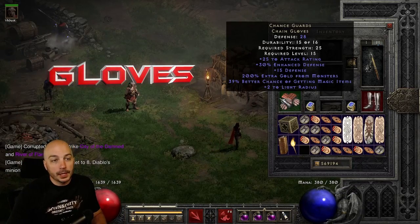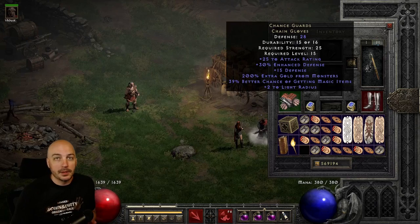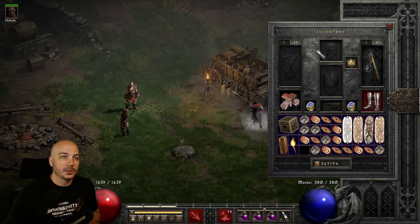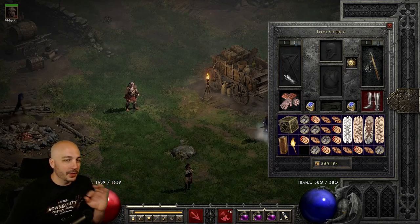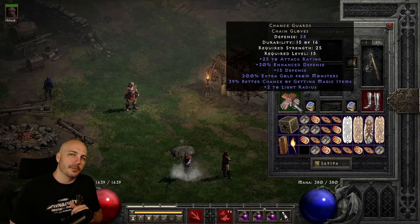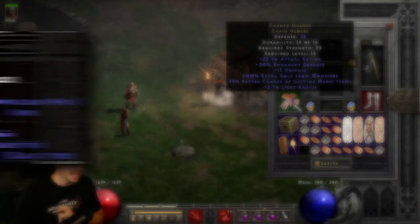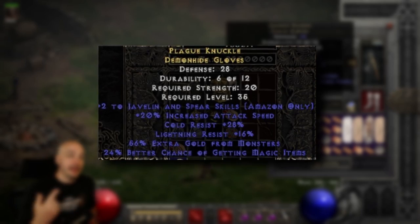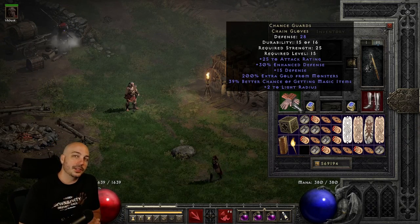We've got a couple more gear spots - we're going to the gloves, and Chance Guards are an absolute go-to. If you're a caster, a lot of times you'll have Mage Fist or Trang's Gloves, or a Nova Sorceress using Frostburn. But if you're not - perhaps like my Singer Barb here who already has cast rate covered with Dual Heart of the Oak and Arachnid Mesh - I got more magic find on the gloves. They can go up to 40%. On top of that you get a bunch of gold find, and look at that two to light radius. Chance Guards are about the only magic find option there really is, though rare gloves can get some magic find too - maybe up to 25 on some lucky rolls.